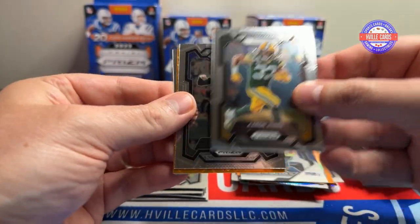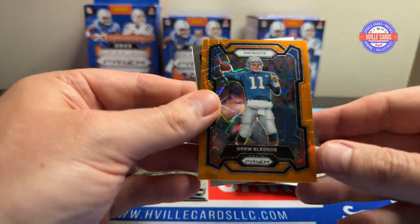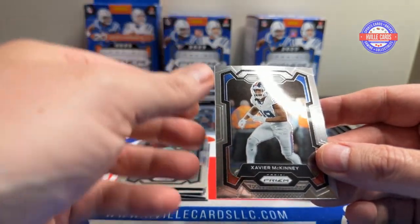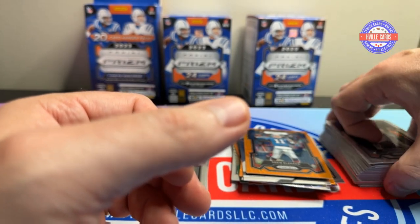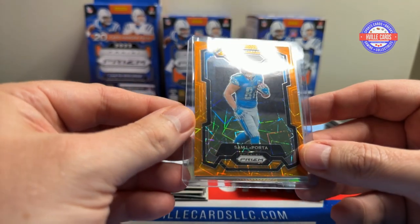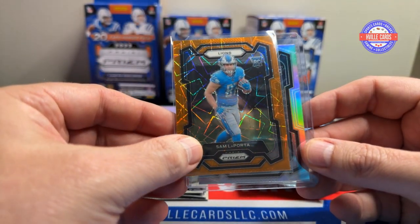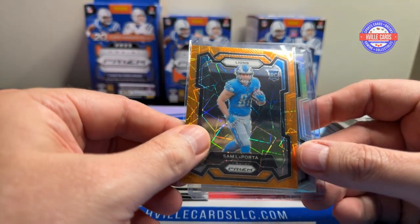Last pack: we've got Aaron Jones, Justin Tucker, a Drew Bledsoe — that was a great roast of Tom Brady — and Xavier McKinney. Roll Tide. So not much here. Sam LaPorta is definitely the best card. He was definitely the best rookie tight end this year and was probably a top five.